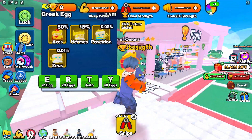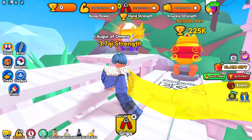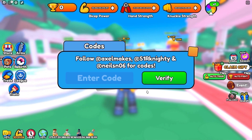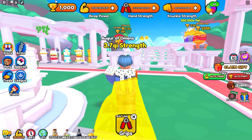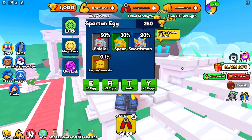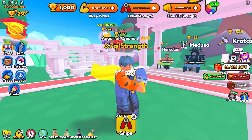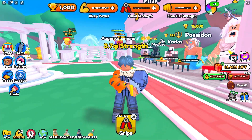We're going to grind power and then grind trophies to open a bunch of eggs. Before all that, let me tell you about the new code they introduced. Go to the store, bottom right, codes, and type in 'Greek'. With Greek you will receive 250 event wins. With my 4x multiplier I could purchase one of these eggs, but I'm going to save my trophies instead.